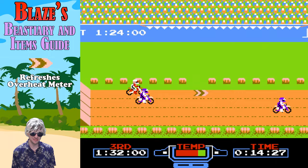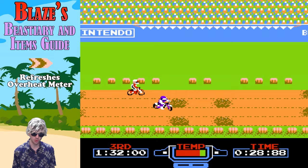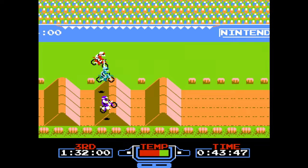There's very little to talk about in terms of items in Excitebike, but the zip strip will cool down your bike. Not sure of the science behind driving over something on the ground instantly fixing your about-to-overheat motor, but there you go. Be on the lookout for these, drive over them — it'll refresh your overheat meter and save you from overheating. Thank you very much, Blaze. We hit the strip right there to cool things down.